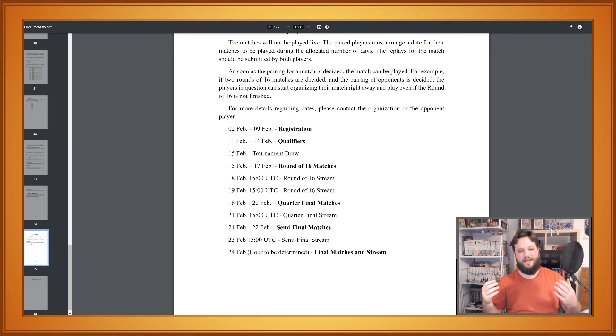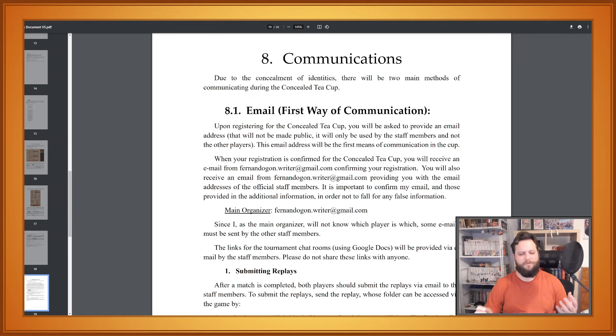If there's anything happening, please send an email as soon as possible, please communicate. But if you want to register, try to have these dates available for playing the games. Now you might be wondering: if I want to schedule matches with my opponent, how am I going to do it if my identities are supposed to remain hidden?